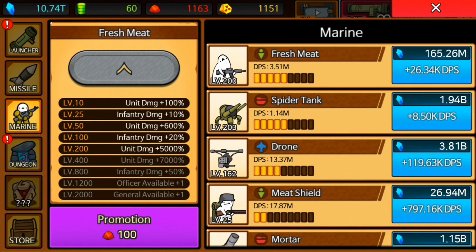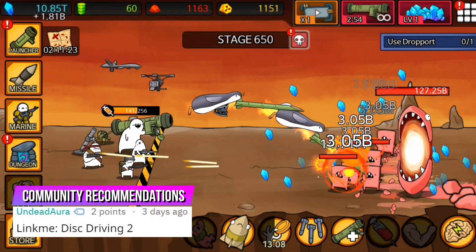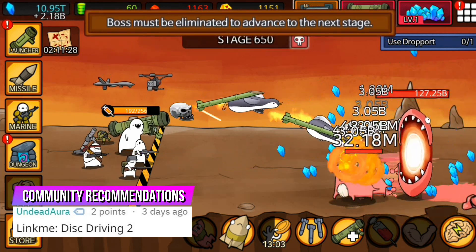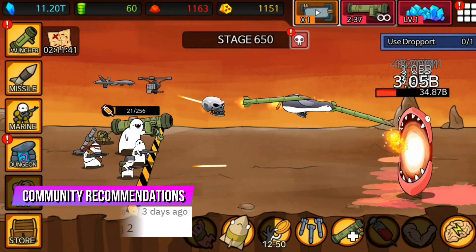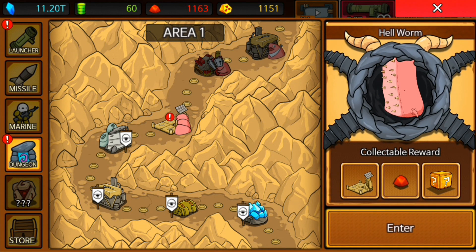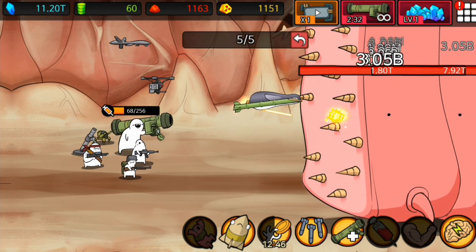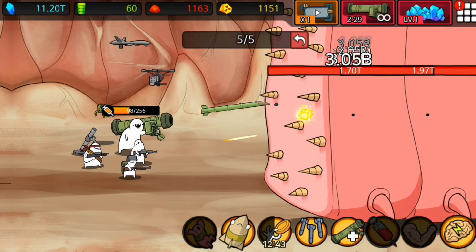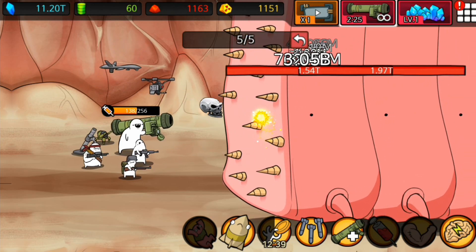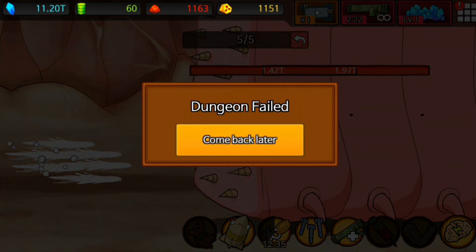Apart from that, we also upgrade or acquire new marines — soldiers that fight for us even when we're offline and attack without us having to tap the screen. We also have dungeons. Let's go in and see if we can complete the next boss, the hellworm. It doesn't look too good — it has a lot of HP. It's probably going to take quite a while before we can defeat this one. Yeah, we're not going to do it. We're going to wipe. Might as well wipe right now.